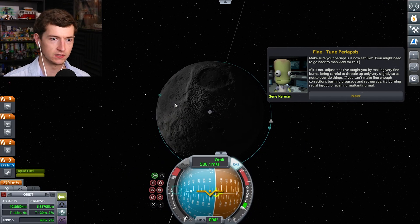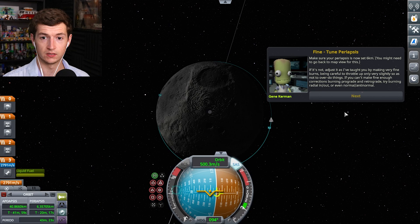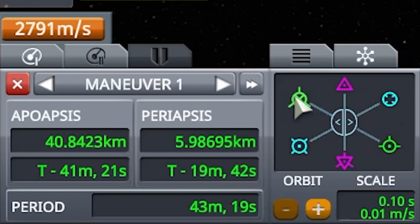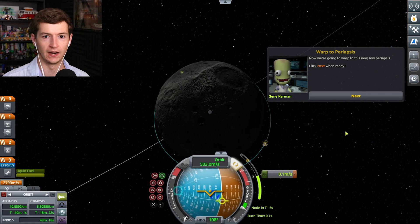Make sure that your periapsis is now set at six kilometers. Yeah, close enough. Adjusted as I taught you. It's at six. Do you need to go even lower than six? I got it right at 5.9. Is that good? Oh thank God, that's good. Got it.